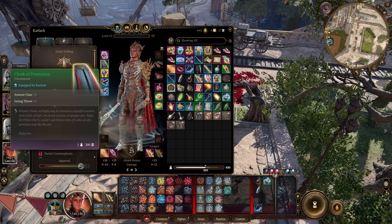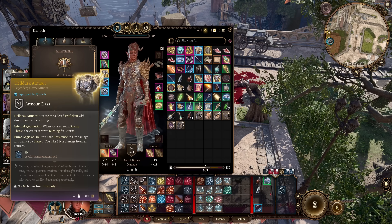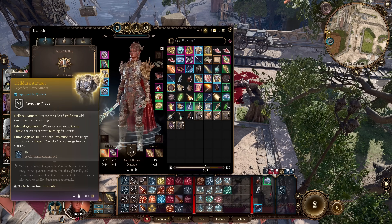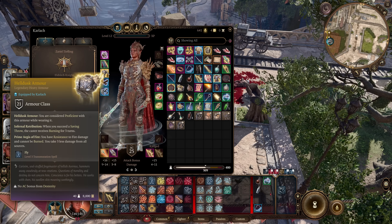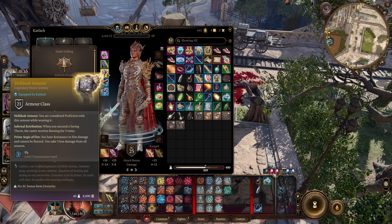The best armor for this build is the Helldusk Armor. Since there aren't any great offensive options, this is the strongest defensive option. You take 3 less damage from all sources, gain resistance to fire damage, and if you succeed a saving throw, the caster receives Burning for 3 turns. This armor is dropped off Raphael in the House of Hope.